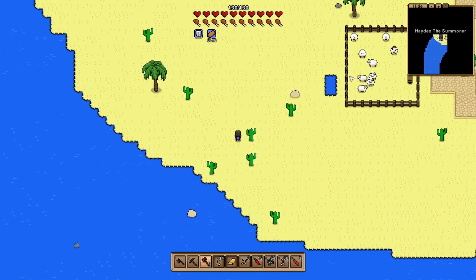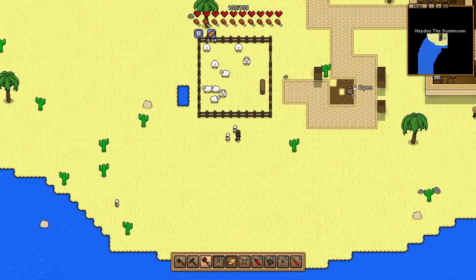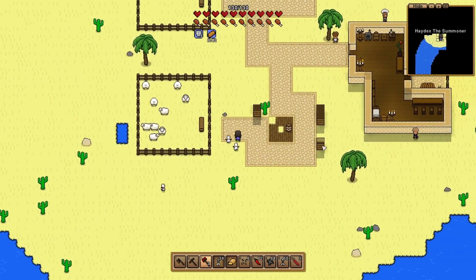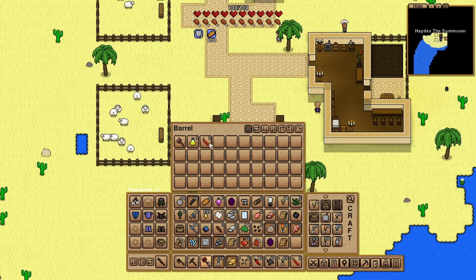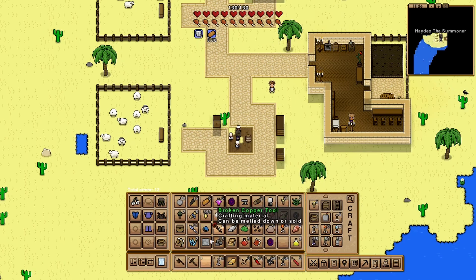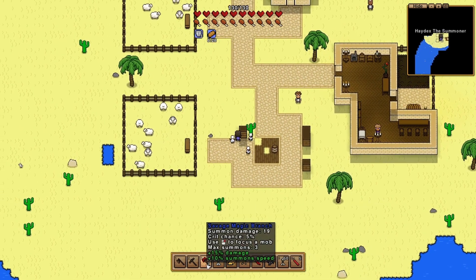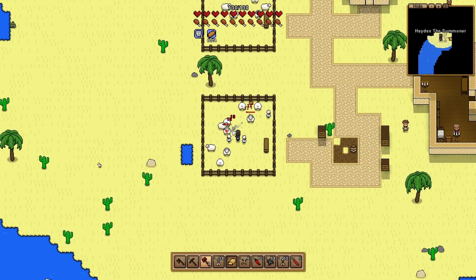I need my summons to kill the sheep too because I need wool. Oh look — a surface chest that got ruined by a path, and a boss portal! Savage enchanting scroll — yes, that's huge! I now have 15 damage and 10 summon speed. That is massive.